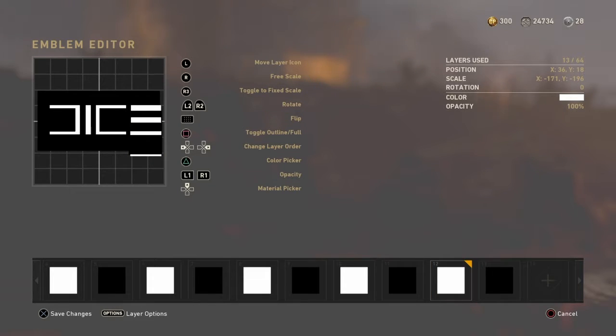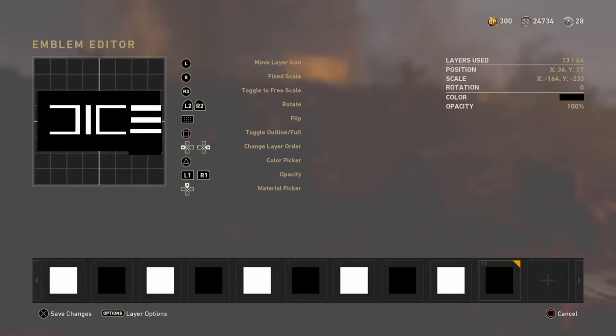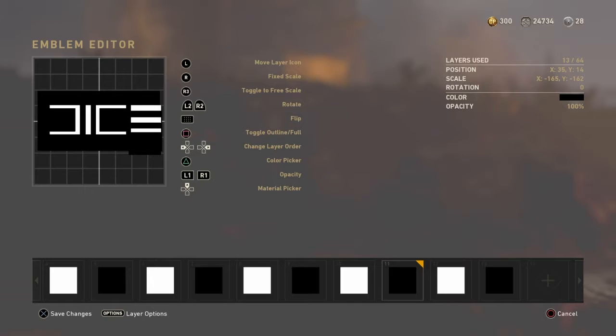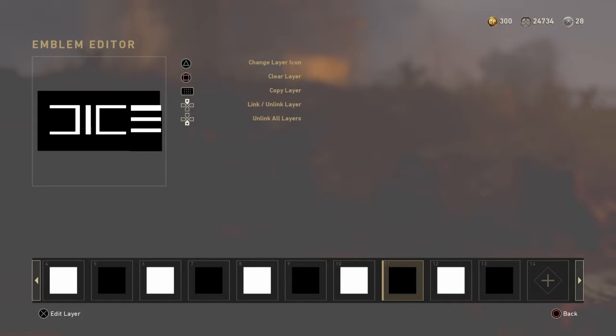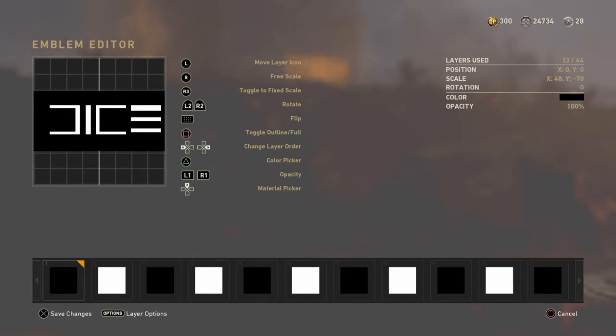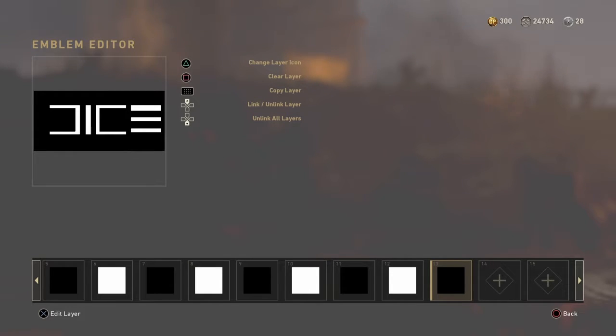Grab this white box, place it over here, drag it slightly down. Do the exact same with the black one - copy, paste, slide a little bit down. Copy, paste the white box again, slide a little bit down. Now we got the white box over here. Take another black box, move it downwards. Since I don't want it to stick out, this black box fits in. Do the exact same thing with the white box, size it down a bit. Move the black box up a little bit since it's outside. Make sure it fits perfectly inside. You might think it doesn't look like anything at the moment, but you can always change it. This is how you make the DICE logo.